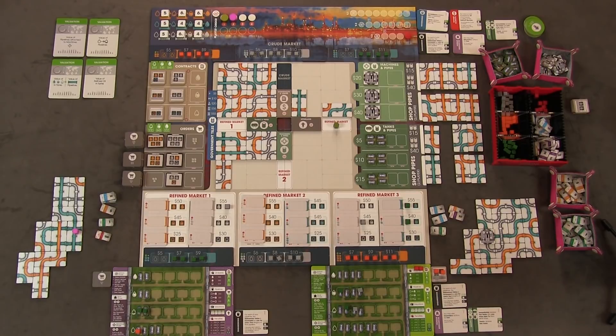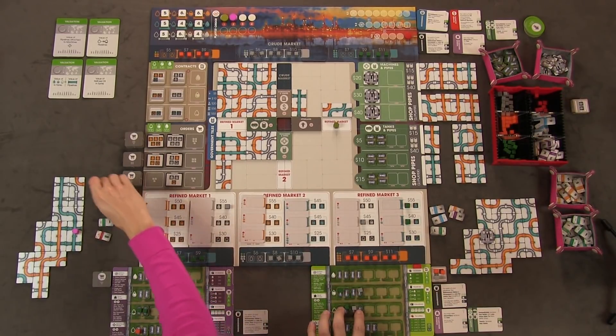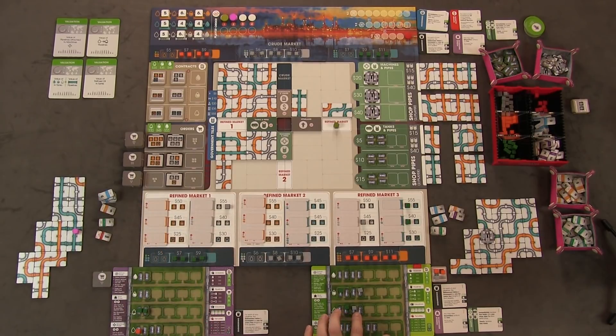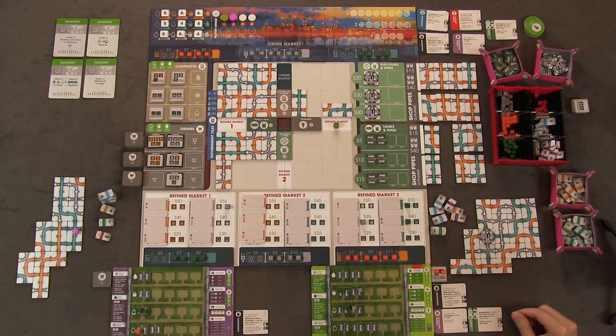Post-game discussion: the hosts declare themselves oil barons. They discuss replayability, which they rate very highly. The setup — valuation cards, contracts, orders, tile availability, and market/action relationships — changes every game, forcing different strategies each time. Anthony notes he expected to do a little of everything but found you have to specialize. He's gone a different route every time he's played. They also note the random refinement requirements (the numbers drawn for each oil grade step) greatly affect strategy.